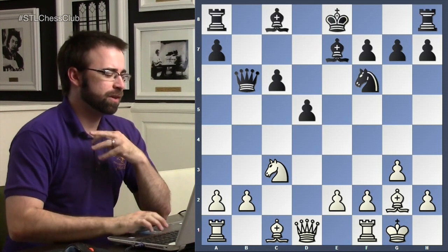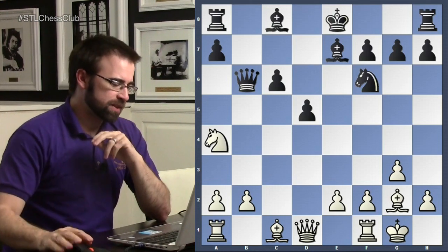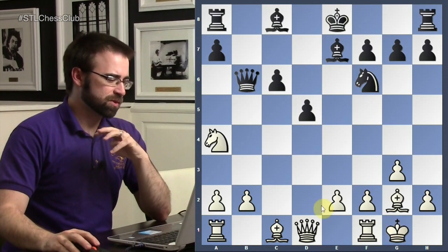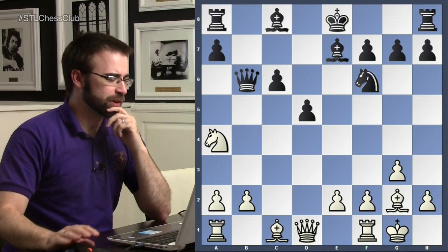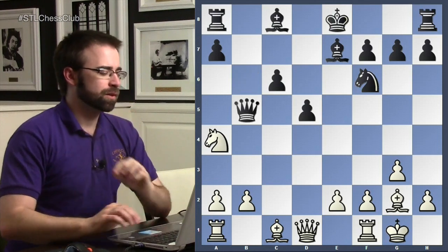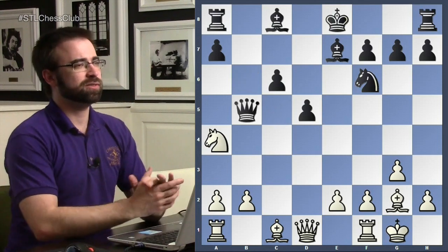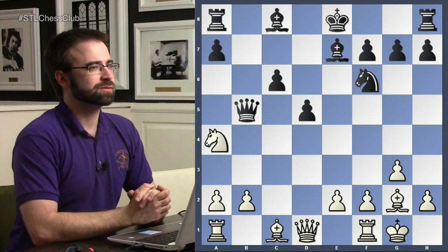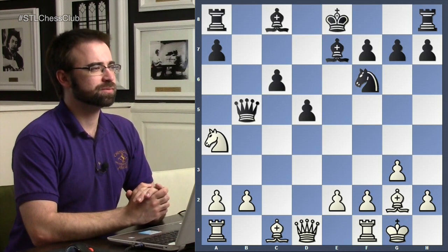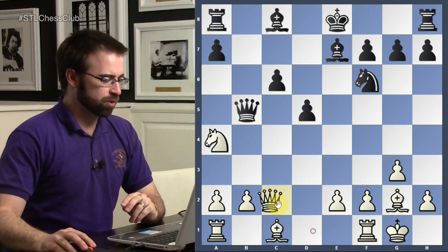Knight a4. White castled first so there are no checks or anything funny. Now black's queen has to move — the queen went to b5, still fighting for control of the square. Queen to c2 is an okay move, though in this game Rubinstein probably didn't want to block his rooks. He kind of wants his weakest pieces to go there first, so by starting with your strongest piece you might limit your options going forward.